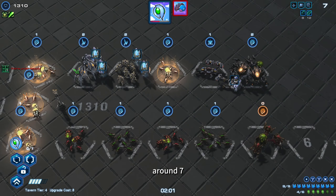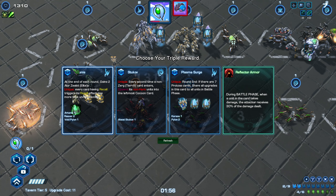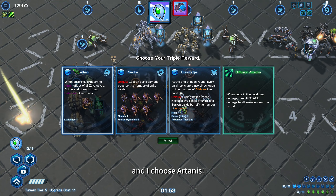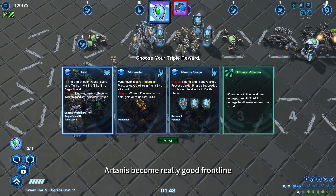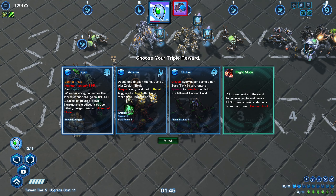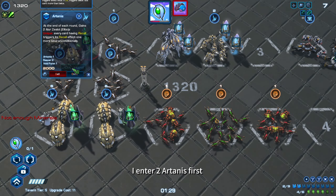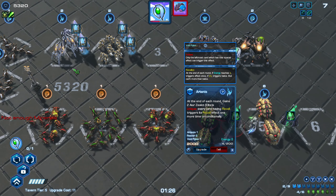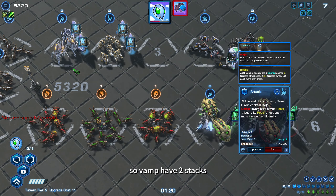At round 7, we use all Alpha Zerg to hit triples for level 6 cards. I choose Artenas. Since the last buff to all hero units, Artenas has become really good on the frontline. I enter 2 Artenas first and give them Vamp. Then I triple it to merge the upgrade, so Vamp has 2 stacks.